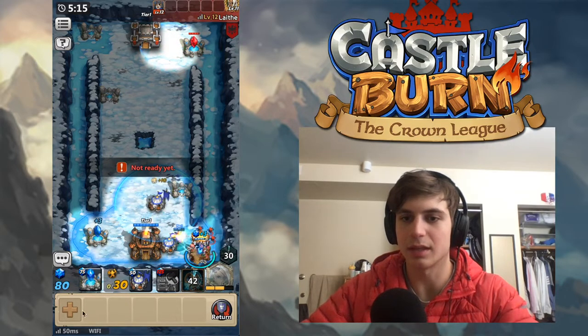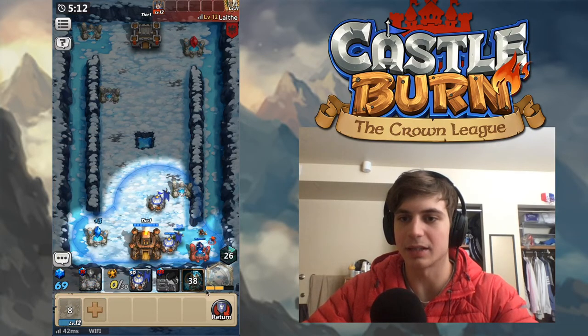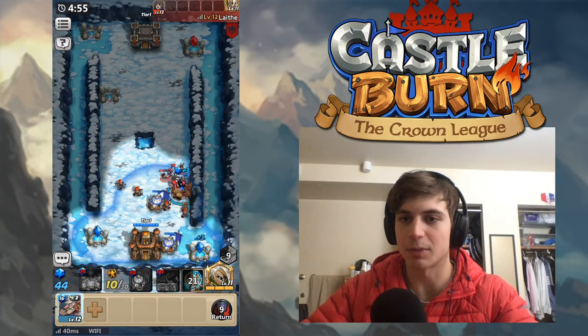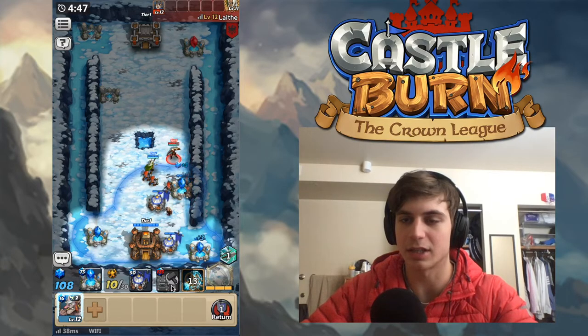Here he comes with his troops — his Cat Mages for sure. My Ayala is going to be able to take him out pretty easily. Here he comes with his Ayala coming in big. He tried to do some damage there but didn't really do anything for him. Now I have my Troll Slingers for his Cat Mages, so we should be totally just chilling. We have a nice spread of Troll Slingers here. I'm going to get our Ayala down on the backside just to kind of defend.